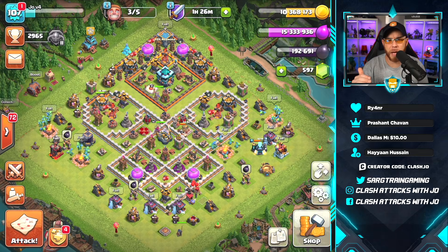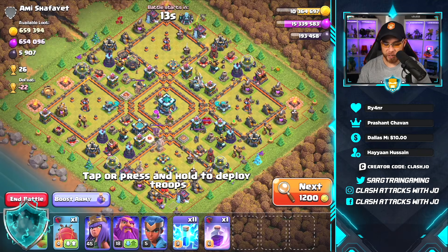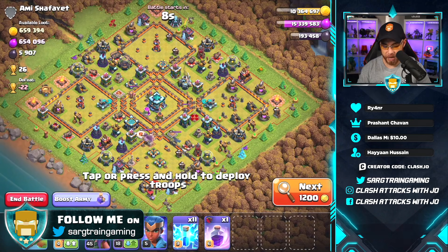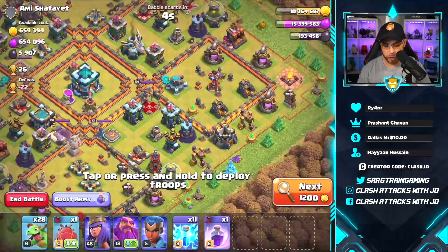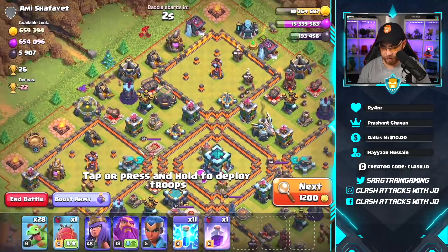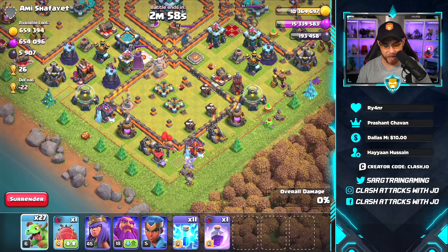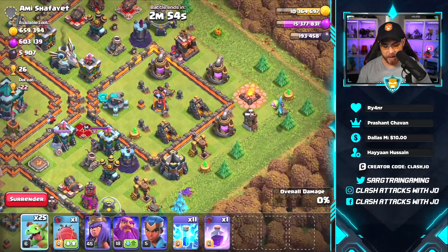On our descent back down to Masters 3 we stumbled across a very dead town hall 13, so we're going to take the loot off of this one first. I need to find where the dark elixir is — there's a dark elixir drill there and I think there's another drill. Let's just go and get some baby dragons down.